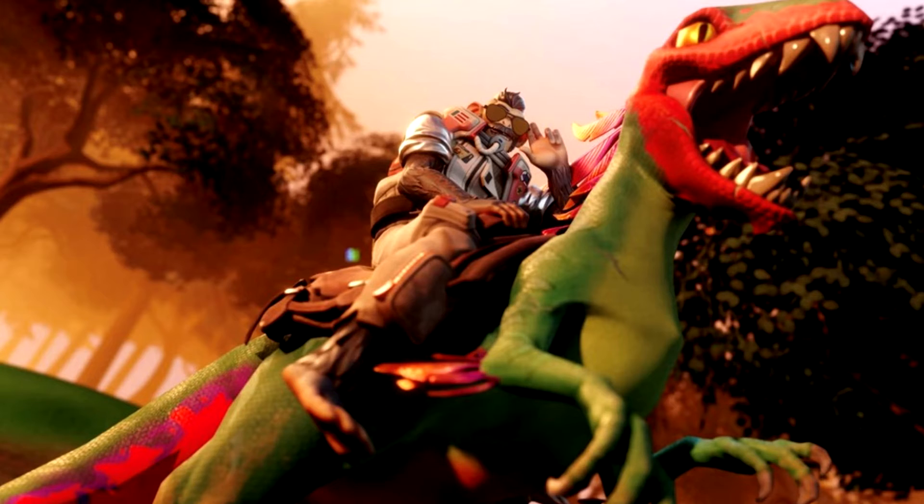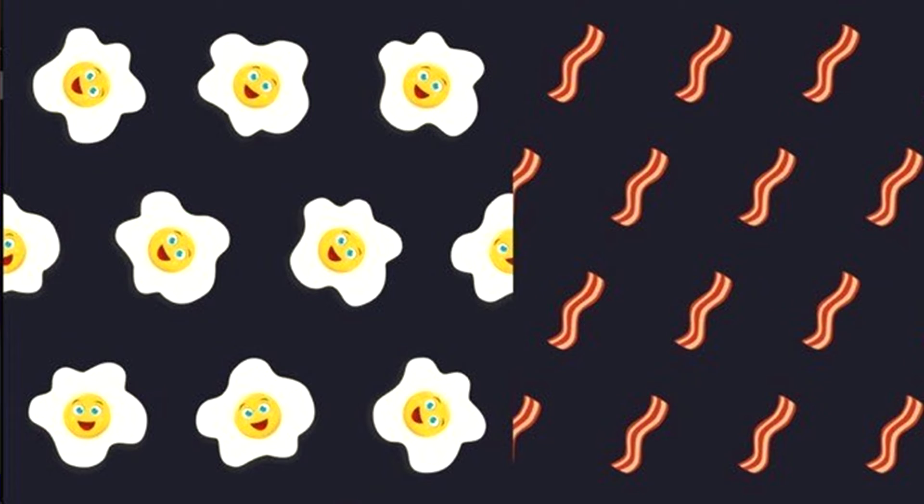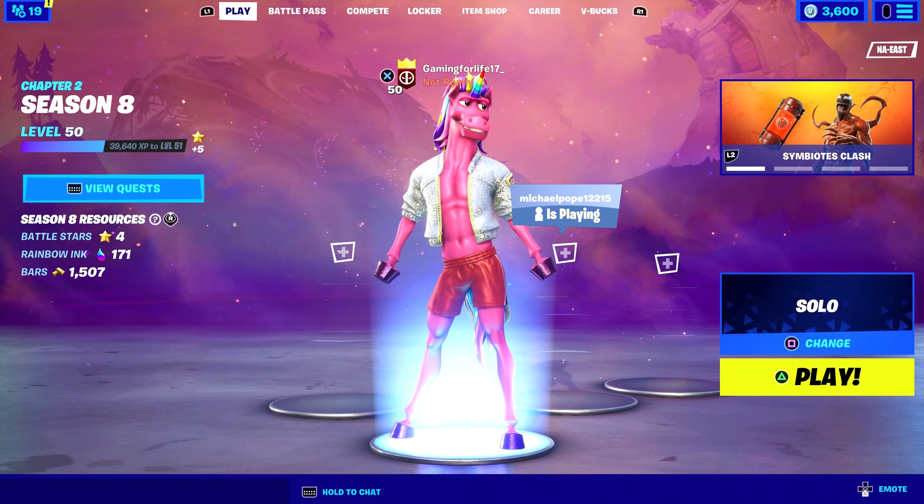The next thing is a new wrap texture that just got added to the files and is actively being worked on. It's called the Bacon and Eggs wrap, and these are the two textures — it looks really nice, not gonna lie. It kind of makes me hungry just looking at it. Are you guys going to get this when it comes out? It could even be reactive with the bacon and eggs.